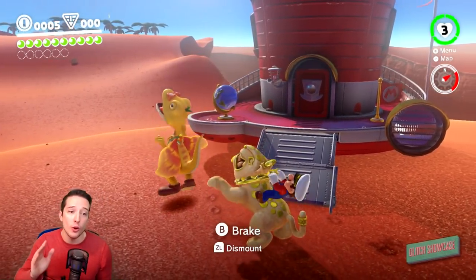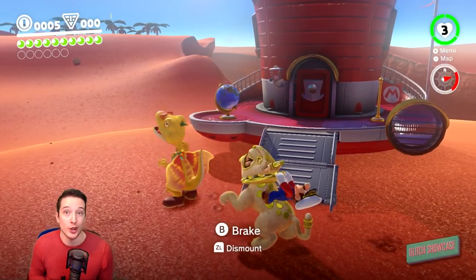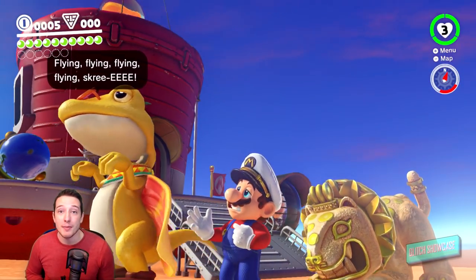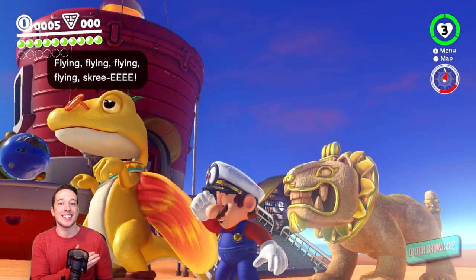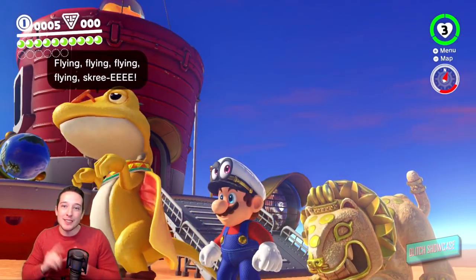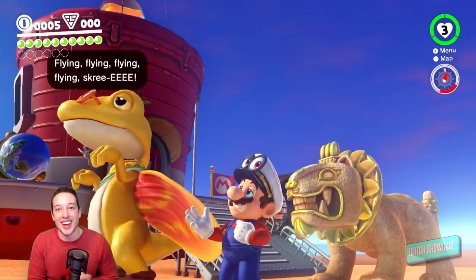I believe this glitch will only work if you have not paid the Jaxi the 30 coins for the first time in order to ride him. This is definitely a neat glitch. My challenge for you is to see how far away you can push the Jaxi from its starting point in Toasterina Town — send me some footage on Twitter, Discord, whatever. I want to see how far you can push him.